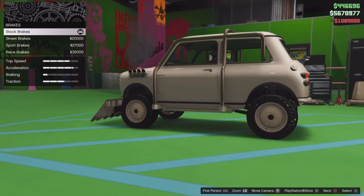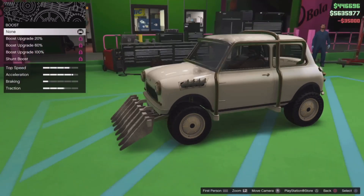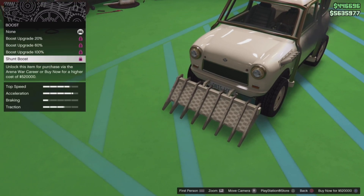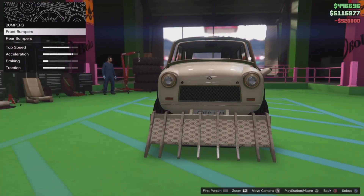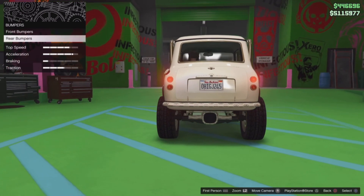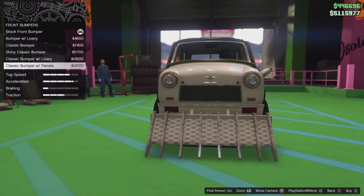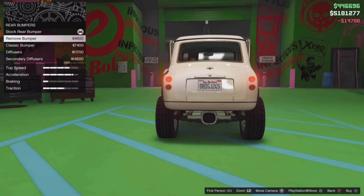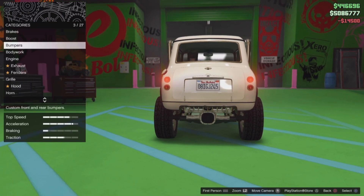First, go to Brakes — you want the Race Brakes at the bottom for 35k. Then go to Boost and put on a Shunt Boost, which will cost you 520. For front bumpers, go for a Classic Bumper with panels. For rear bumpers, get the Secondary Diffusers.